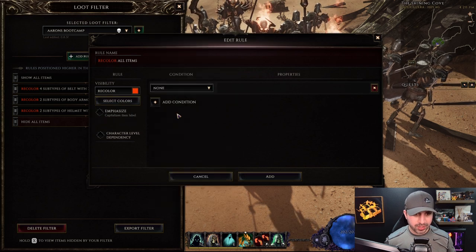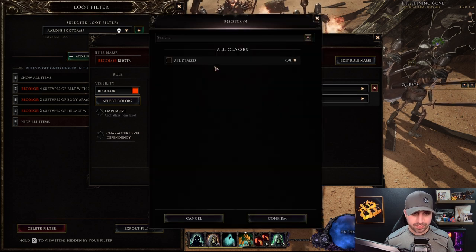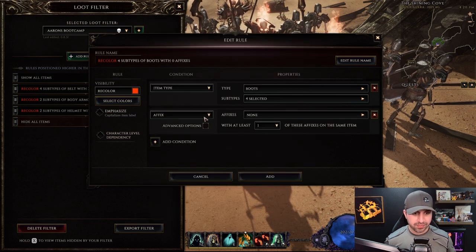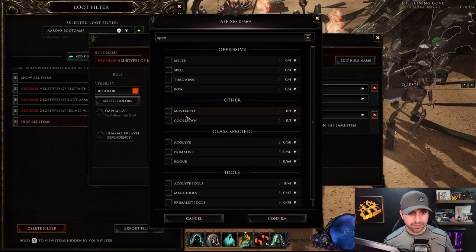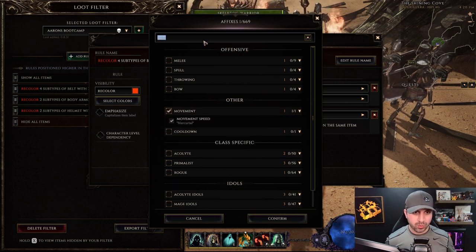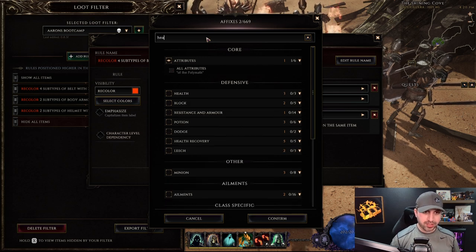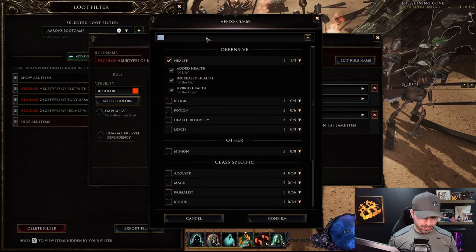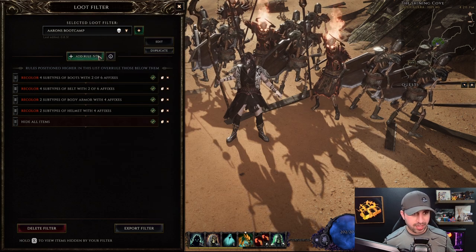Pre-color orange, Item Type — Boots. For boots we want to see: Fire Resistance, Ward, Stun, Cold resistance, Movement Speed, Vitality, Health, and Intelligence. Again I want to see two of them. Add.